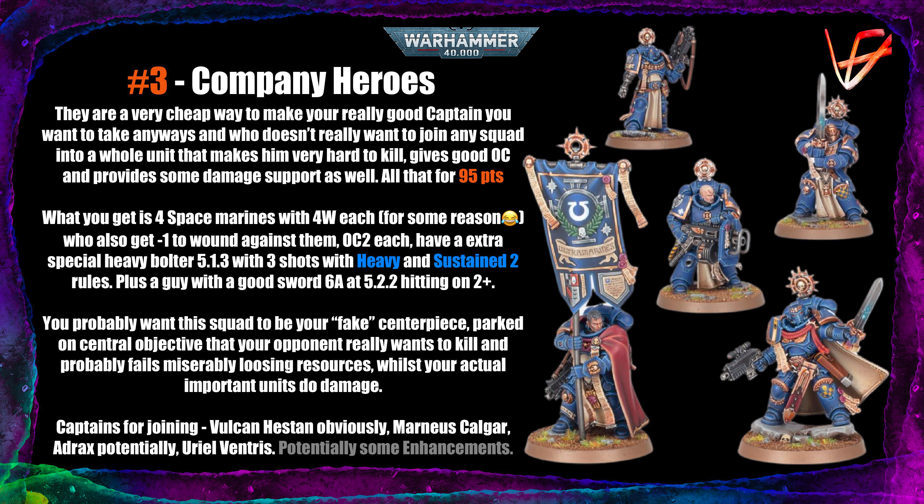Whatever you're shooting at them, it's not going to be efficient in most cases. They're OC2 each and also give a plus one OC to the captain who joins them. They have an extra special heavy bolter in the squad — Strength 5 AP -1 Damage 3 with 3 shots, Heavy and Sustained 2 — so kind of nasty. They also get a Company Champion who has 6 attacks at AP -2 Damage 2 hitting on 2s, so he is also good at fighting. He plus the captain in the squad, plus a couple of attacks from the other guys, is going to do some damage depending on the captain you join with them.